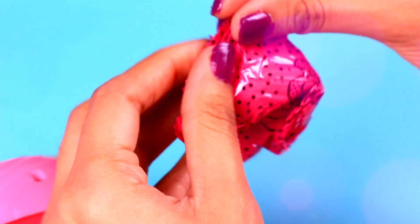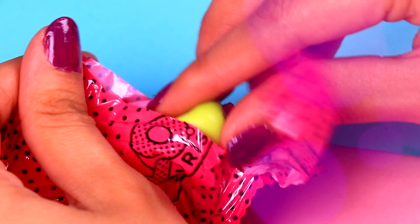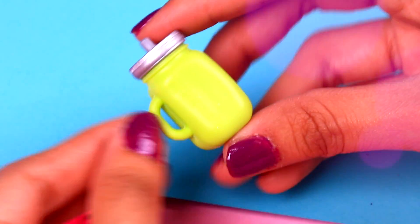We are removing the third layer now. Here we are going to find the first blind bag. Let's see what baby bottle we got! We got a green bottle with a silver cap.